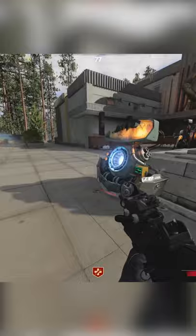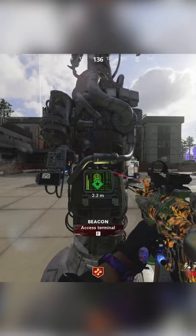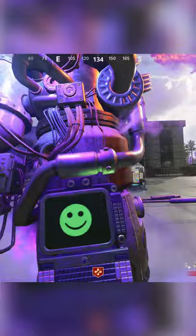First off, make sure the main objective in your game is done and you have access to the beacon. You're going to want to warp to the next round like you normally would, except this time keep knifing the beacon and you'll notice a little explosion will happen. It'll start glitching a little and a portal will open above it.